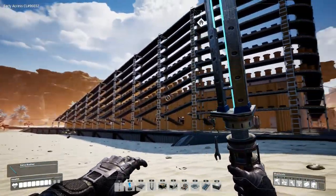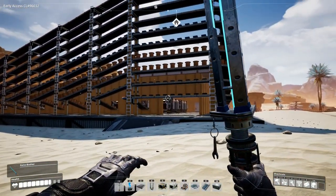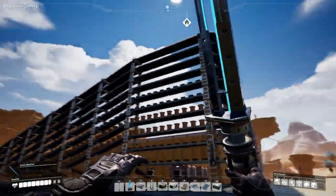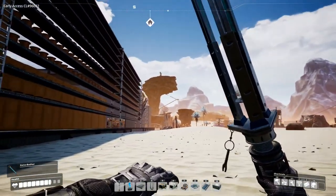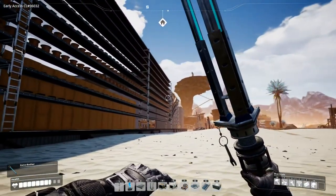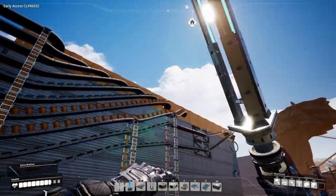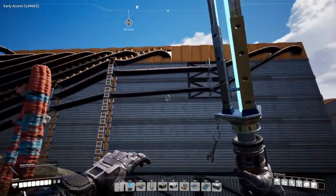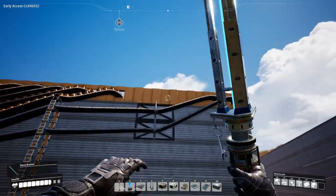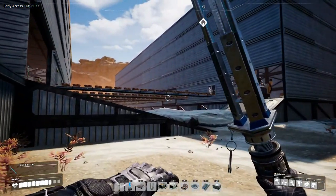I have brought all of the basic materials up from down here and they are running along the side of the building. Over here they start coming up and going into wall pieces, so we'll be getting them up here and then start building up here.